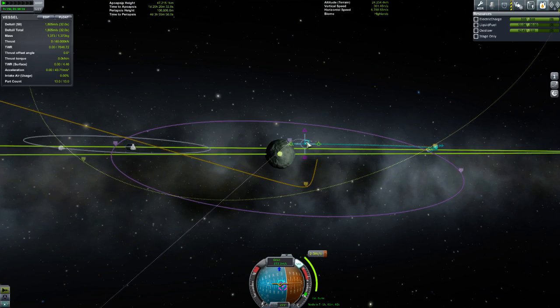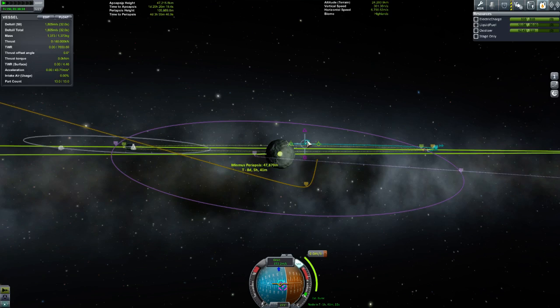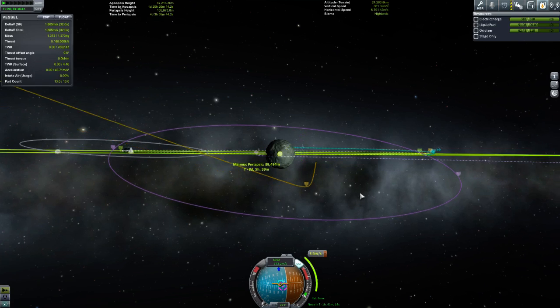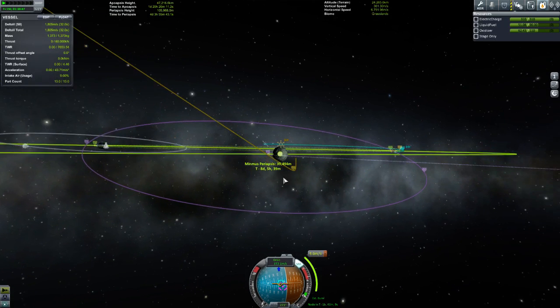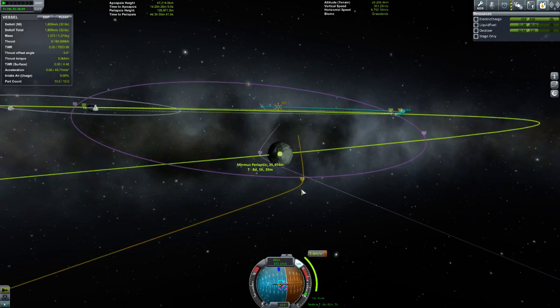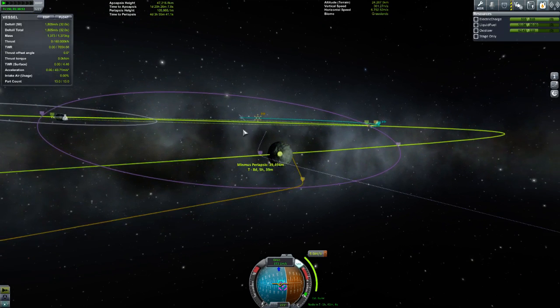I could sit here and play around with this forever. Let's try this way. For a total cost of 5.8 metres per second, I'm going to go from a really shitty polar orbit into something that's going to be really nice and equatorial — about 40,000 metres. So I'll warp to the manoeuvre node.